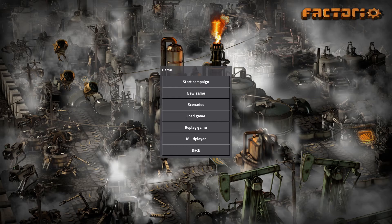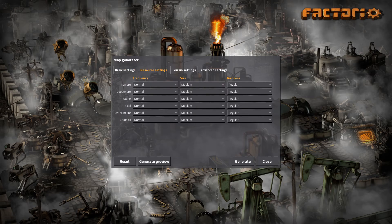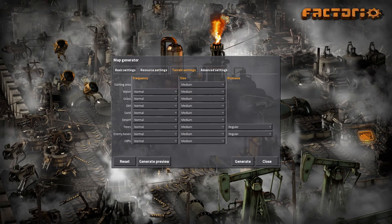This time around we're simply going for a default game. We're not going for train world or anything like that. I want to have some use for artillery and artillery trains and things like that, because they're really good at cleaning and keeping a clean perimeter around our factory. So we will do new game with default settings — everything on regular, medium and regular settings.